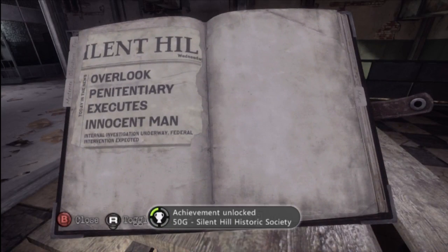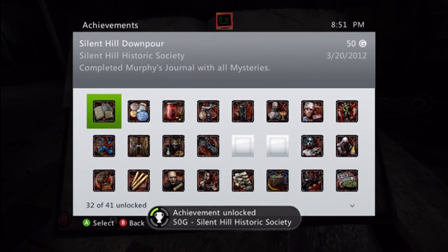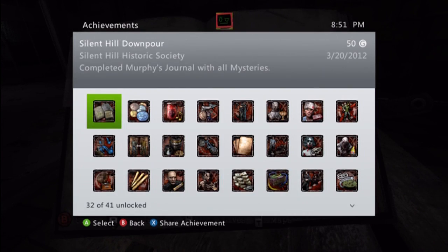And that'll do it. 50 Gamerscore, Silent Hill Historic Society. I hope that helped. Thank you very much for watching, and feel free to check out my other Silent Hill Downpour guides.